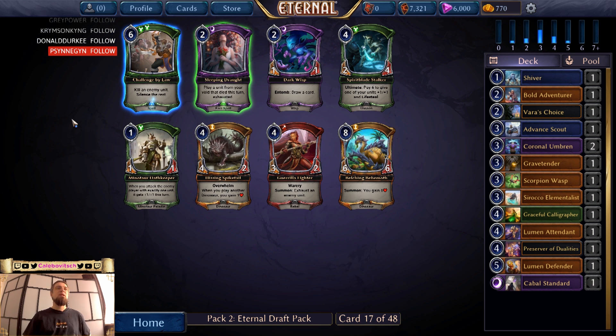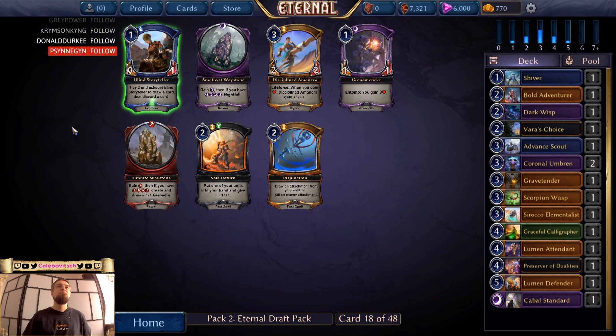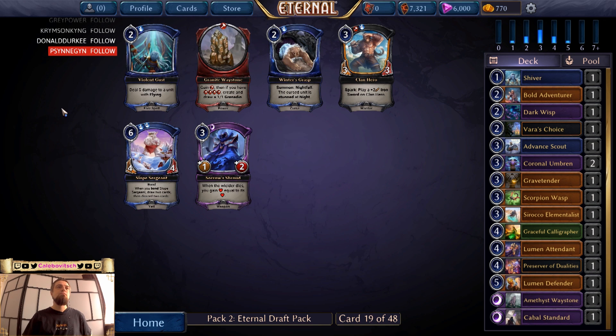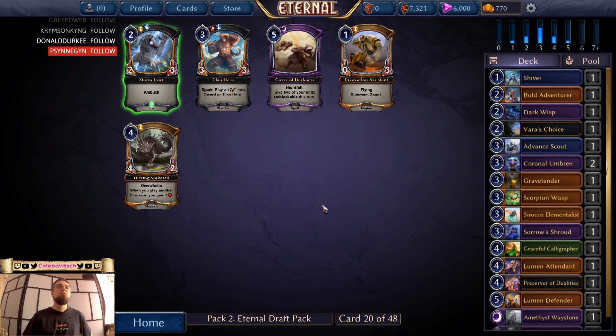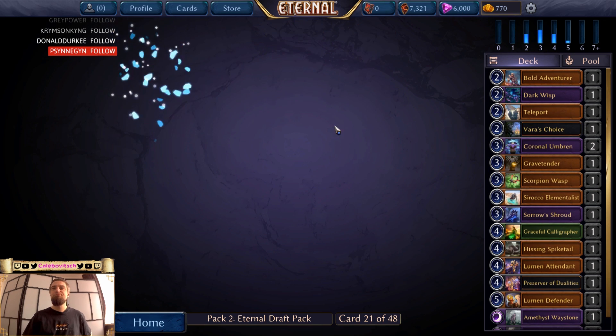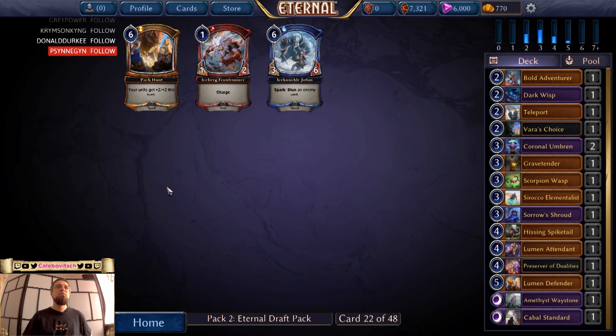Challenge by Law — kill an enemy unit, silence the rest. That's decent. This is a decent effect, but there's also the Wisp here. Crispy Wispy. Nightfall. Nothing. Take the Shroud — still a card I can play. Same goes for this one. Teleport — sometimes useful.